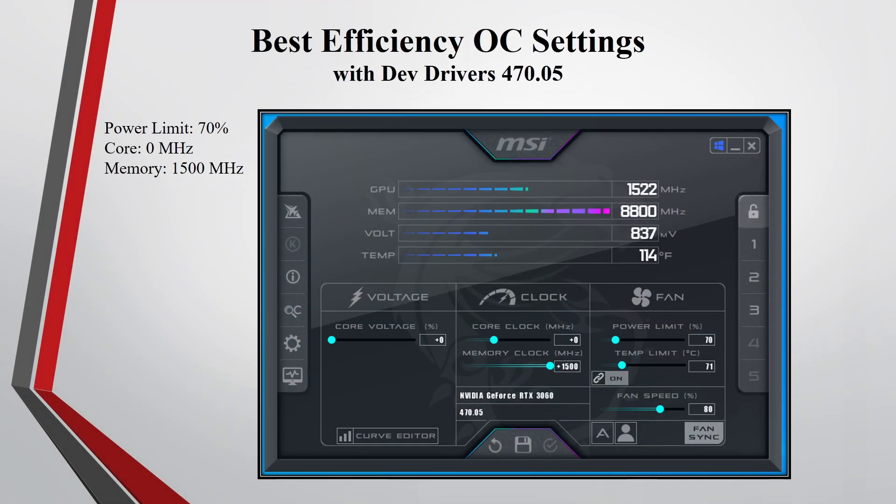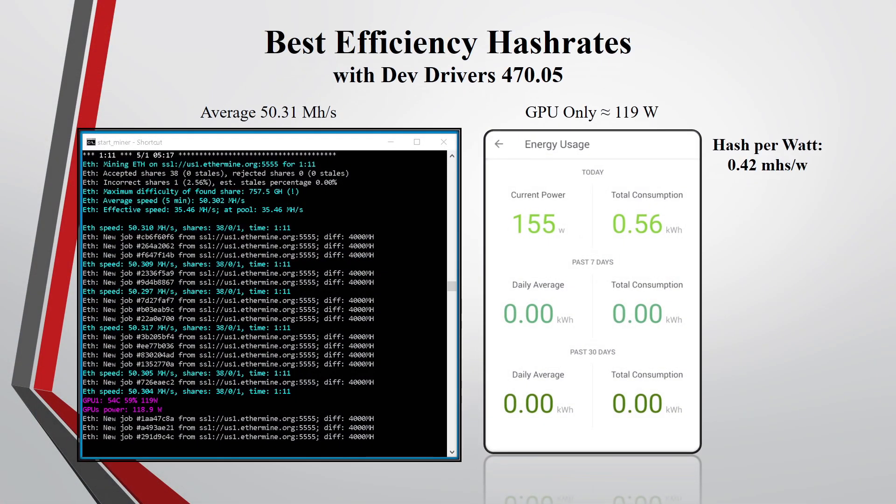The best efficiency overclock settings I tested with the dev drivers: I put the power limit at 70%, the core at zero, and the memory at plus 1,500. I was averaging around 50.31 megahashes and the whole rig was pulling around 155 watts, so the GPU itself was pulling around 119 watts. The hash per watt is around 0.42 megahashes per watt.